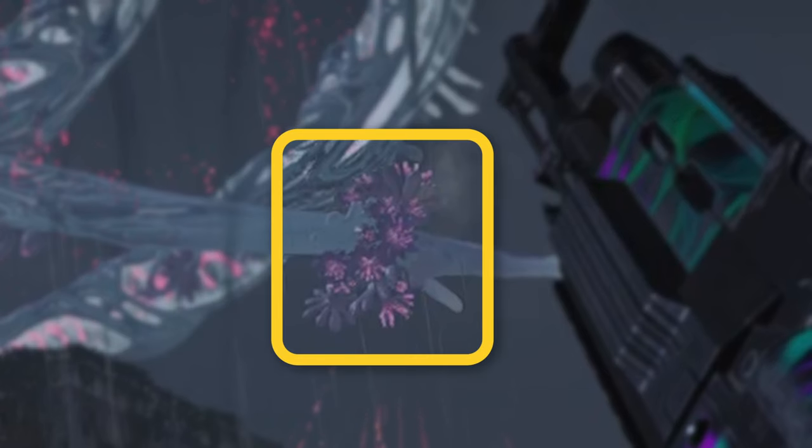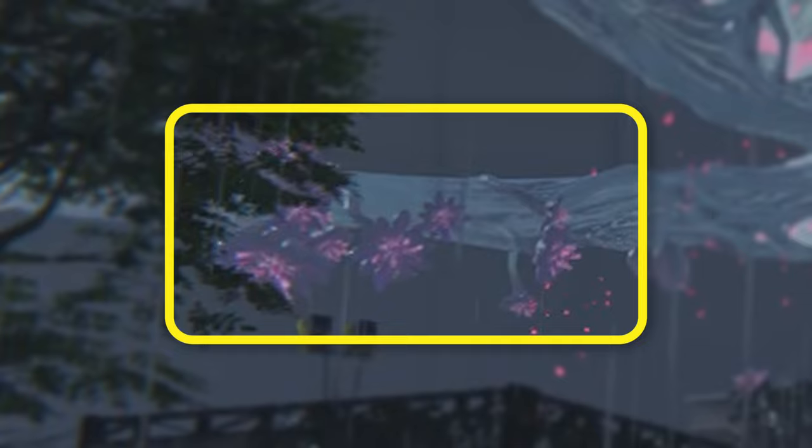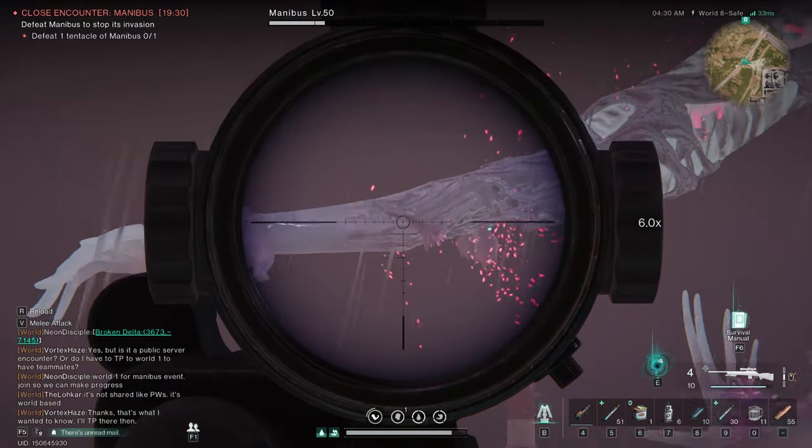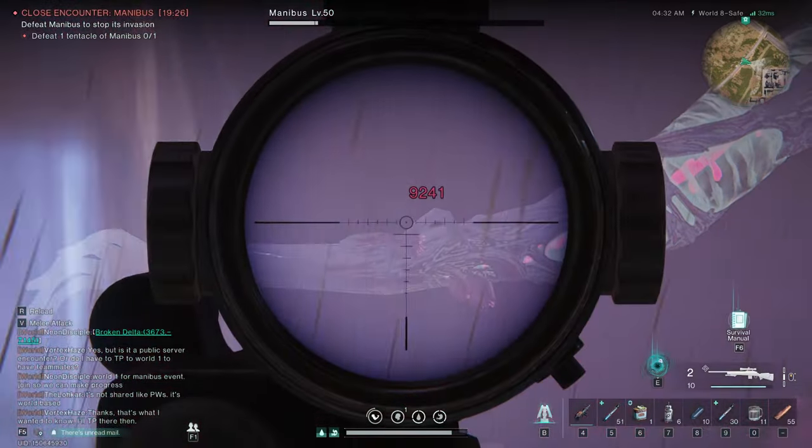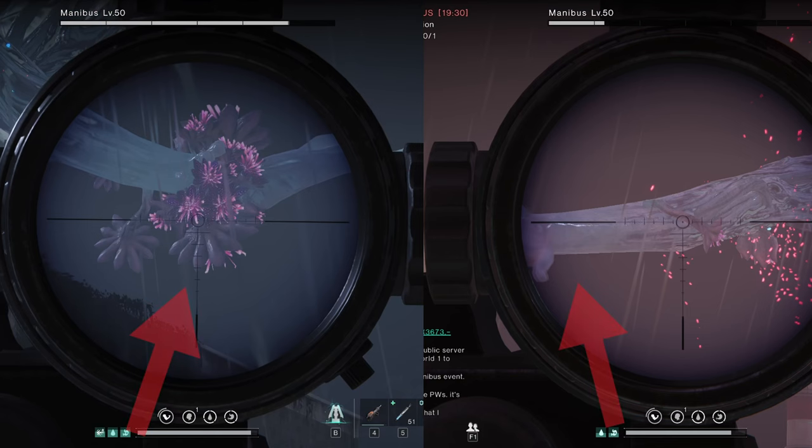Each arm will have a bracelet of those sea anemone-looking creatures down its forearm — these are the areas that you are aiming for to get the critical hits. Please note, as you continue to damage Manibus, those sea anemones will disappear from her wrist and forearm, forcing you to make more precise shots as the battle wages on.